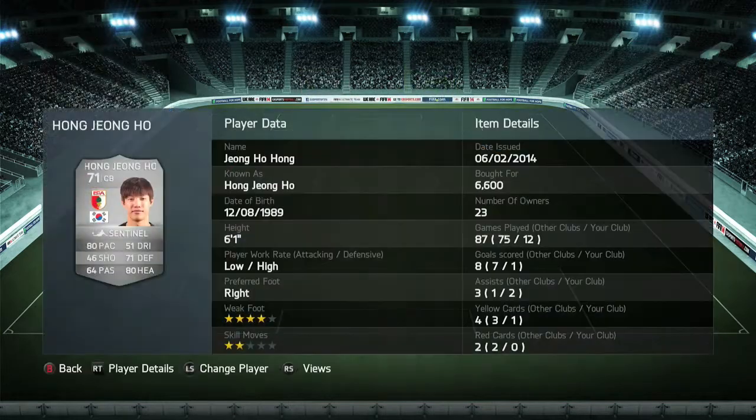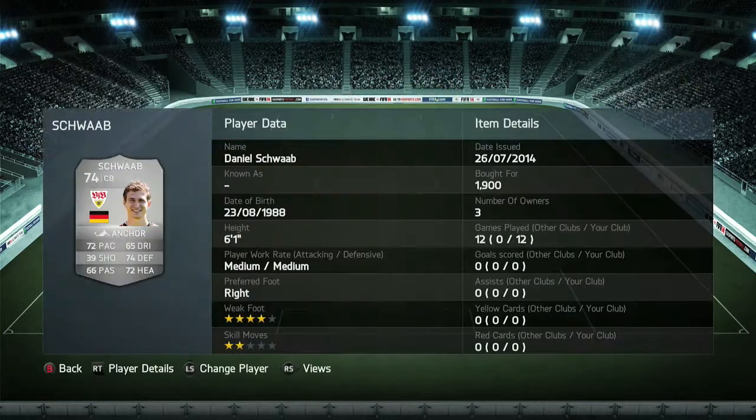Moving on to my first center back, it's going to be Ho. This guy has a 4-star weak foot, 2-star skills, player record low-high, he's 6'1", and I picked him up for 6,600 coins. He's actually a great defender — great pace, great defending, and his heading is really, really good.